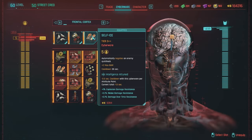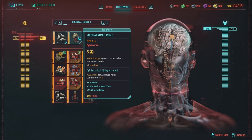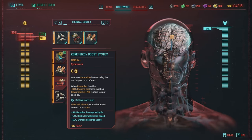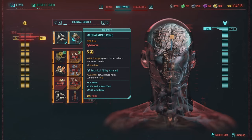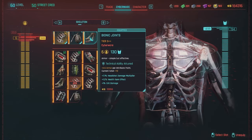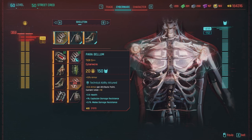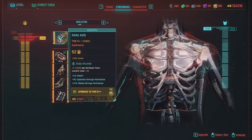Under the frontal cortex, I'm using Self-ICE to negate enemy quick hacks — very good. Next, Mechatronic Core for more damage to drones, robots, mechs, and turrets. Under the skeleton: Bionic Joints for armor at low cyberware cost, Epimorphic Skeleton for a health bump — at Tier 5++ that's plus 15% max health. Lastly, I'm using the iconic Parabellum version, the Rara Avis: plus 39% armor, and with every body attribute point you get plus 2 health, so with 20 body I get plus 40 — very nice.